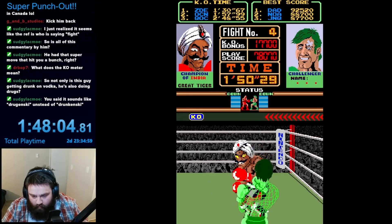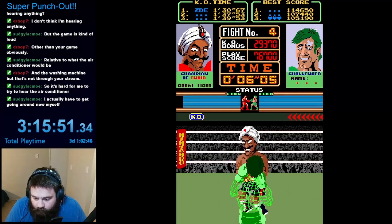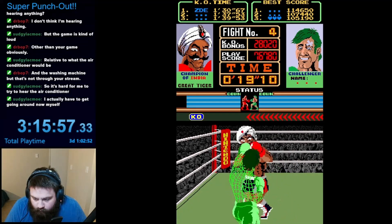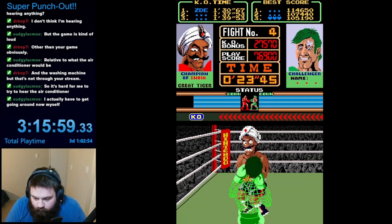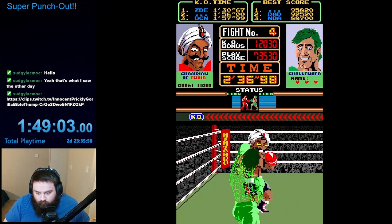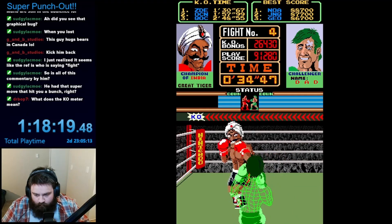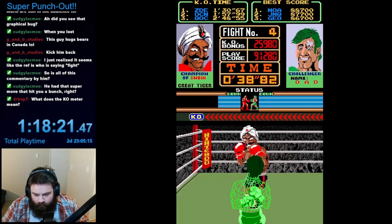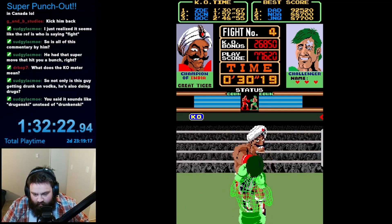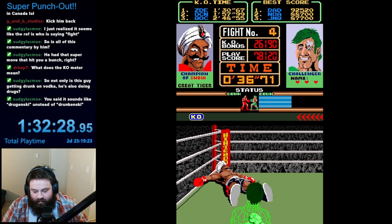This guy took me over an hour of attempts to finally beat, which was almost as long as it took me to beat Mr. Sandman, the final boss of the first game. The real key was figuring out his super move — similar to Bald Bull in the first game, there's a moment just before the attack where you can throw out a body blow and get an instant knockdown regardless of how much life he has left. The window for this is pretty small, but getting this timing down was essential, as it was difficult to do enough damage otherwise. After many, many attempts, Great Tiger was defeated.